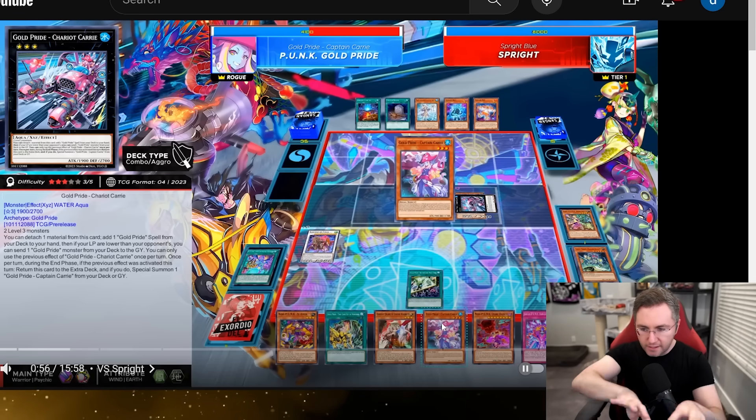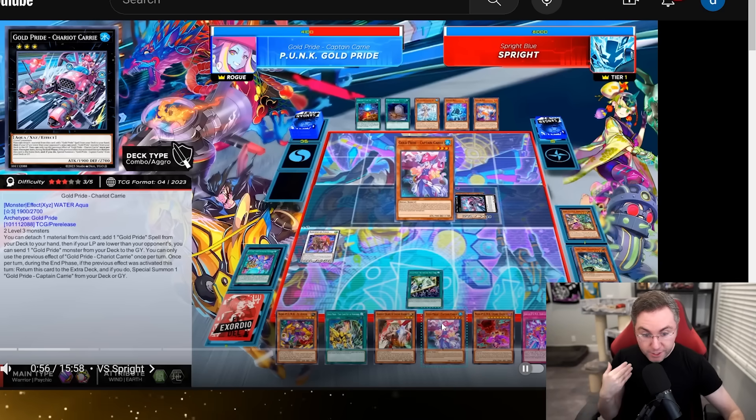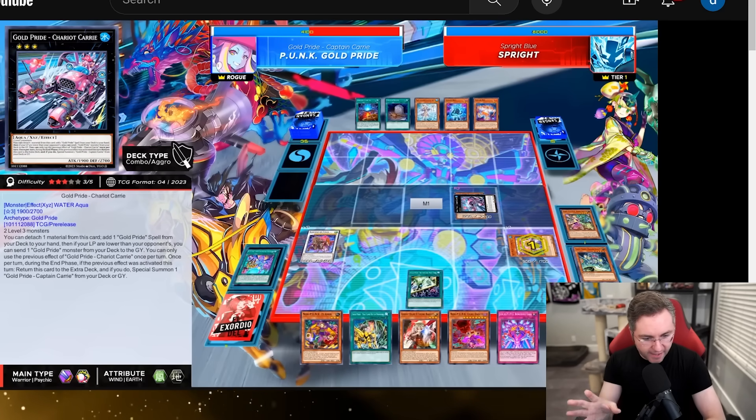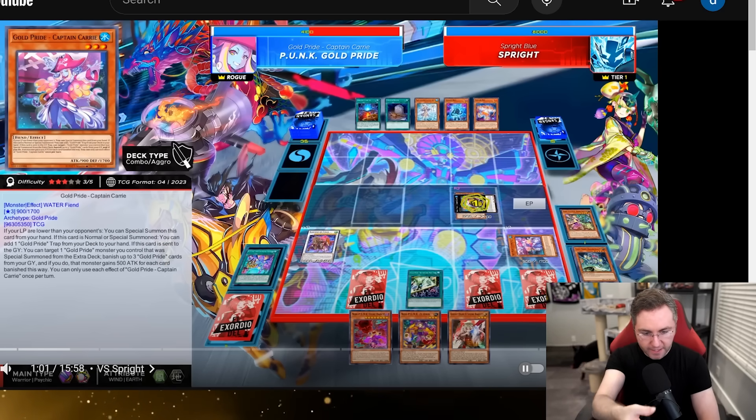Why does this combo work so well with Punk? Because if your life points are lower than your opponent's, you can special summon Captain Carry for free. When it special summons, we activate it to search for the trap. The trap is activated during the opponent's turn — we'll talk about that in a bit.